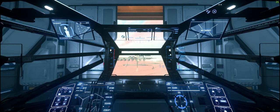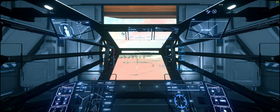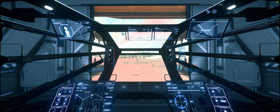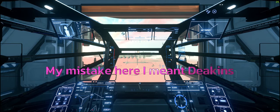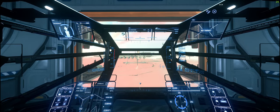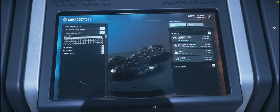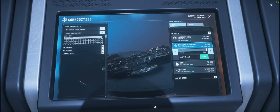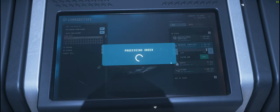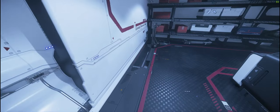Hey guys, welcome back. We've just looked at the UEX data, so we're going to do a meds run. The first place we highlighted was Hicks Research Center, which is on Yela, so we're going to plot our course there. Once again at the terminal, select our Taurus, buy medical supplies — we've got enough to fill the ship. Accept. We've got a full ship now with medical supplies.